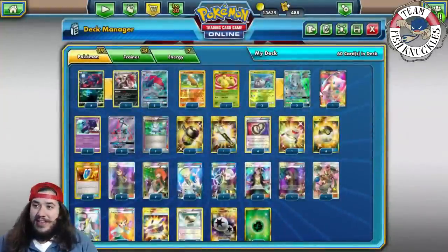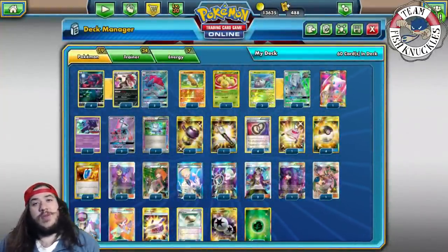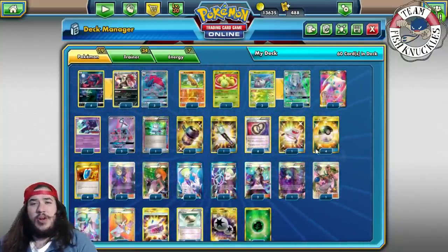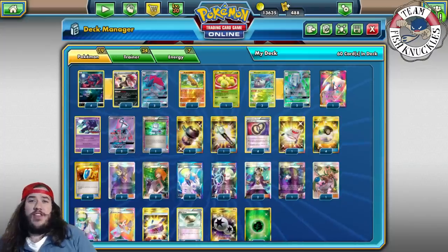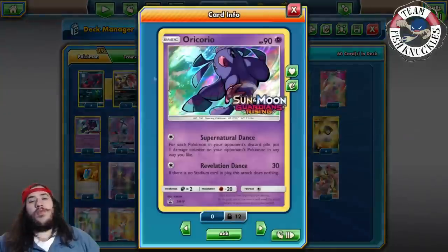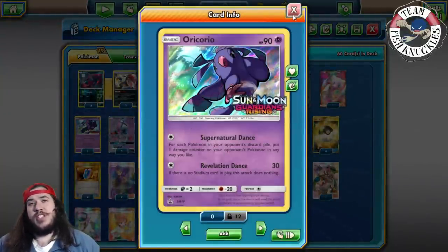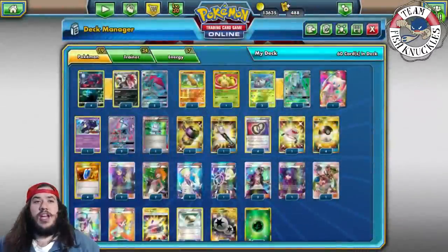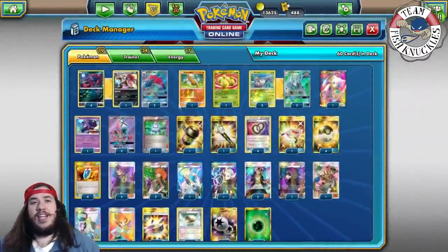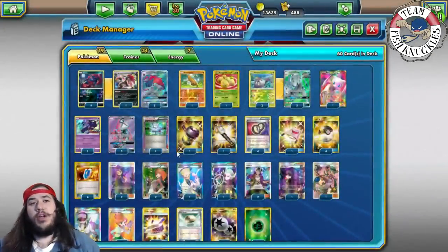Buzzwole is definitely relevant nowadays, so that's a deck you can easily shut down or one-shot. One Oricorio — definitely for Night March. Use Supernatural Dance and put a bunch of damage counters on the field to knock out multiple Night Marchers. And two Tapu Lele. That's all the Pokémon in the deck. You do need a lot for Zoroark to get out through Riotous Beating.